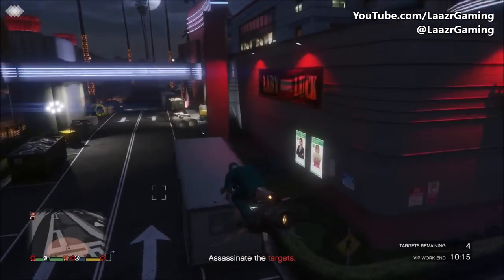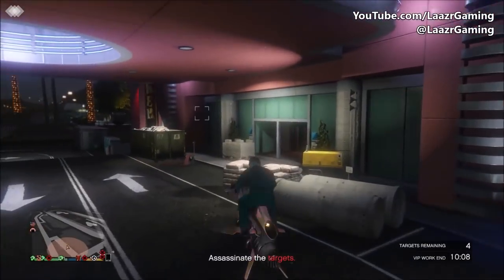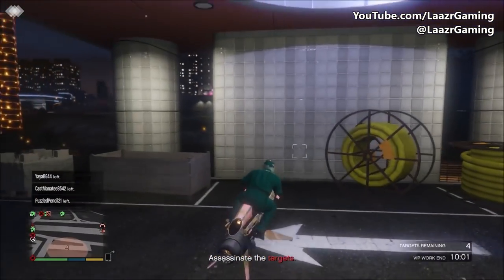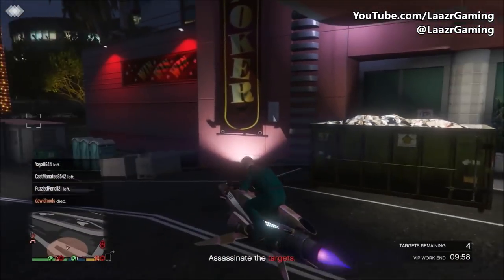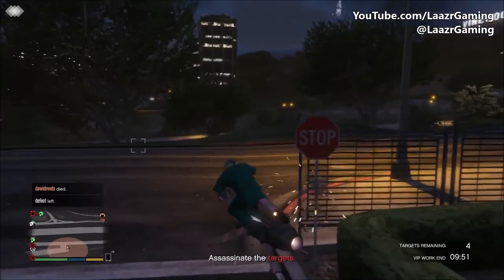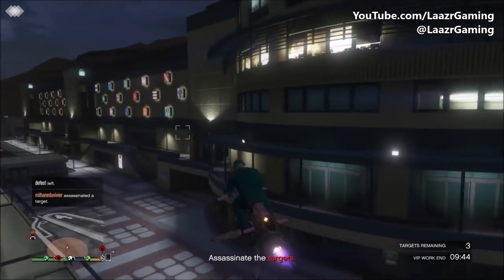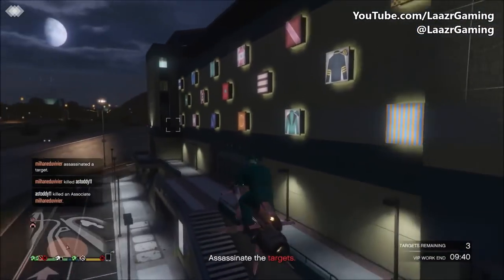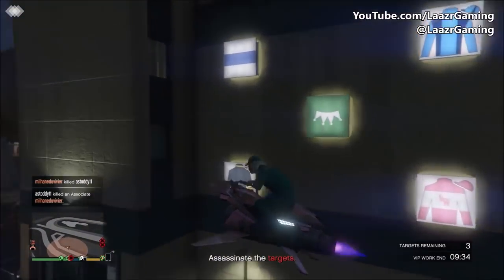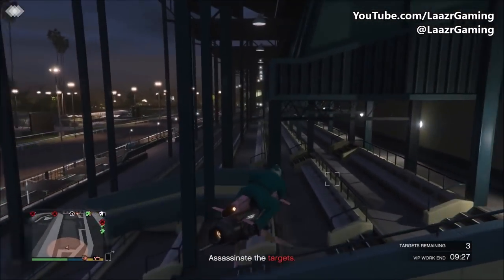The very first thing Rockstar Games let us know about is that we are going to be receiving lavish amenities. This could mean a wide variation of things, but because the casino is also a resort, it's more than likely going to be amenities similar to a five-star hotel. Some you'd typically see are a luxury minibar — similar to the champagne bottles we can get in our nightclub — where you can drink whiskey or champagne, or even a private pianist.